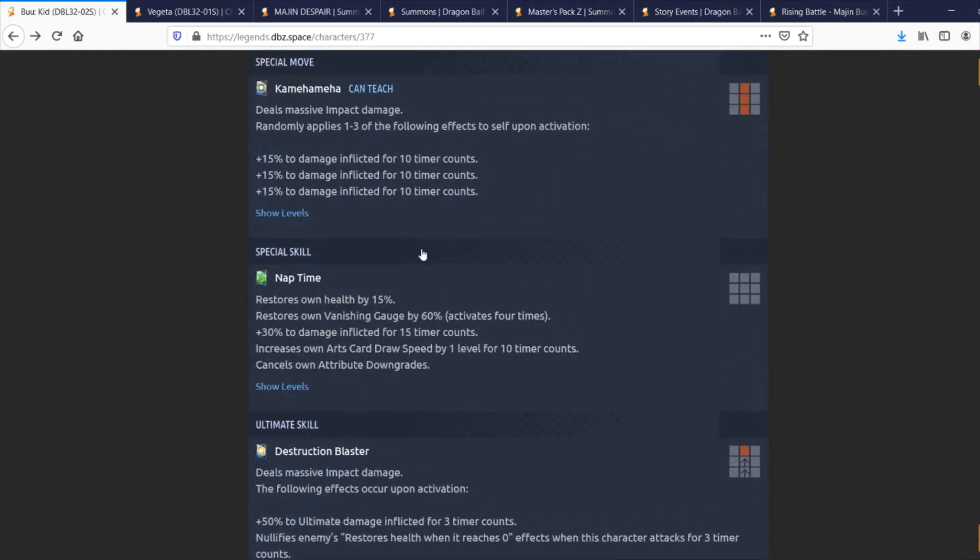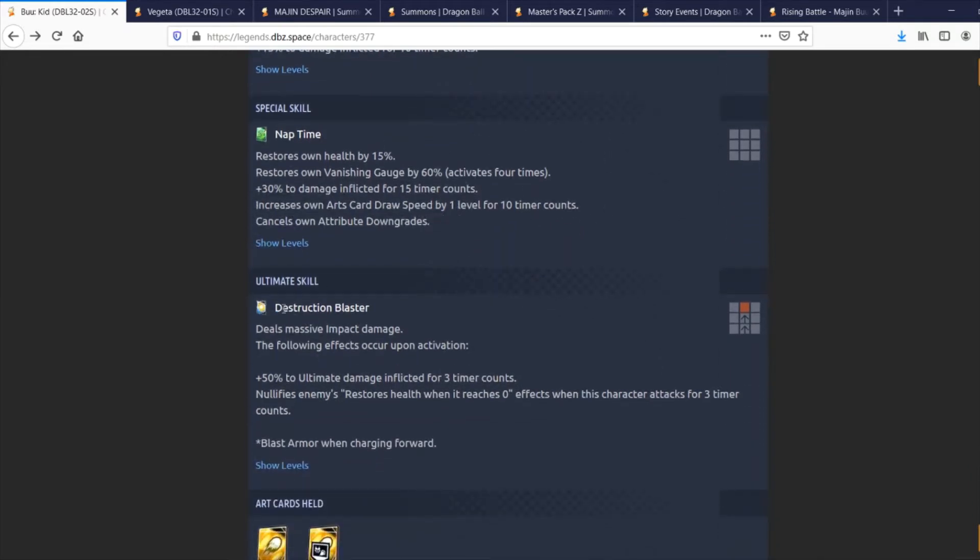His special skill, Nap Time, restores own health by 15%, restores his vanish gauge by 60% and happens four times — that's pretty good. It also gives 30% damage inflicted for 15 timer counts, potentially pushing him toward 190% total damage inflicted. It increases his own card draw speed by one for 10 timer counts — he probably didn't even need that, but he gets it anyway. It also cancels his own attribute downgrades. This is a really solid special skill.